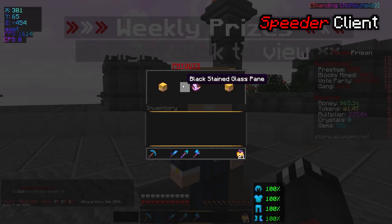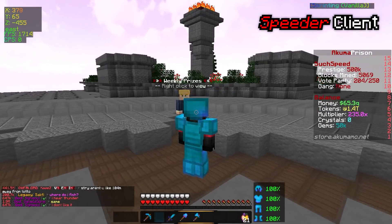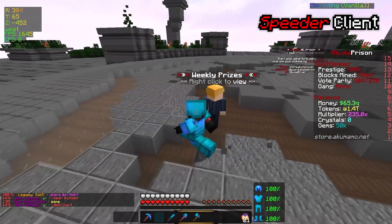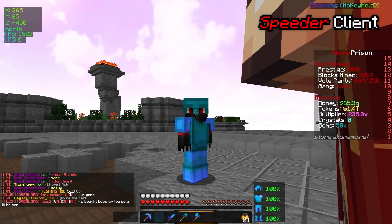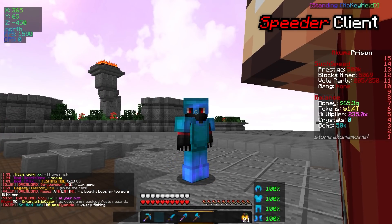What do you actually get from clicking on this? So payout information — this is all the information for weekly prizes. If you're trying to make some real money while playing on Akuma, you can do that right there. It's pretty crazy that in Minecraft in 2021, you can now earn money just from playing games.